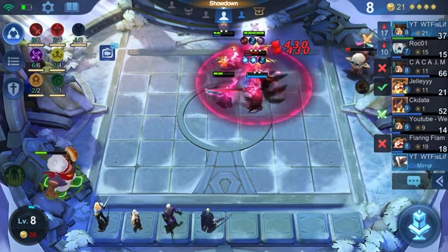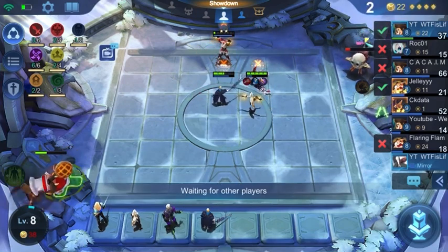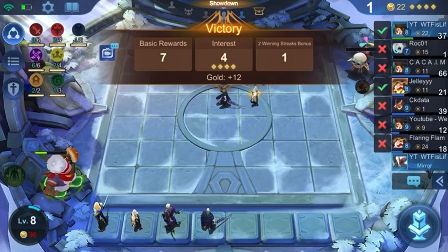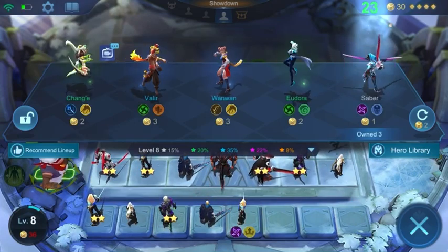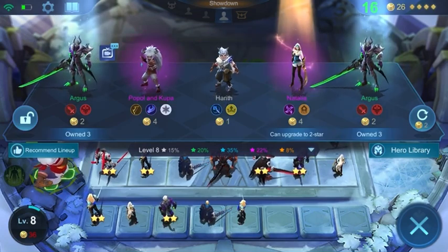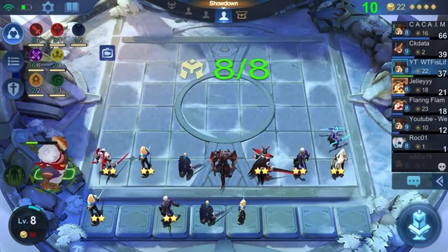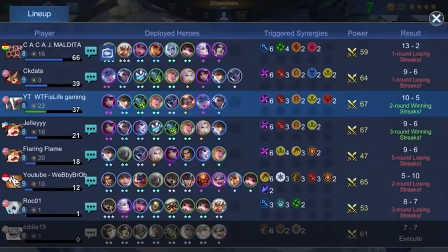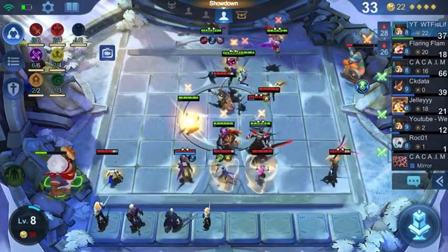We got a pretty tanky mage here, but you can see that my 1 star Natalia is just doing work on that level 3 - probably 6 mage hero right there. The magic defense definitely helps. I'm not going to buy a Saber anymore, because at this point there's really no way to get him 3 star since my commander is level 8 of 8 - we're not going to be getting many 1 gold heroes anymore. So now in the shop we're really just looking for the Gato and the Ling - Ling will replace Saber.